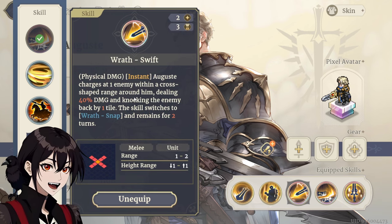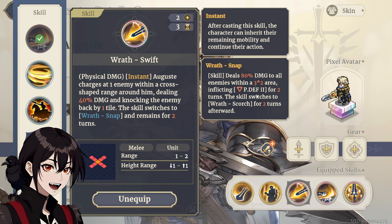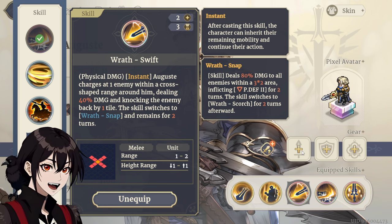Physical damage, instant, charges at 1 enemy, cross shape, 40% damage, knock back by 1 tile, switches to Wrath Snap and remains for 2 turns. 80% damage, 3x2, Physical Defense down, then switches to Wrath Scorch for 2 turns afterwards. Honestly crazy to see a skill with a double switch.